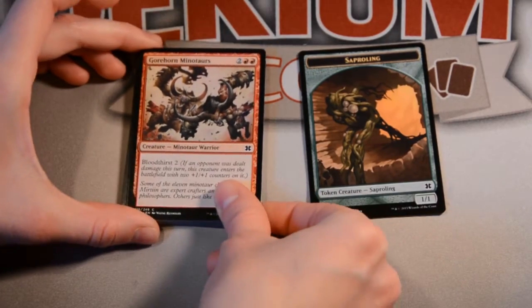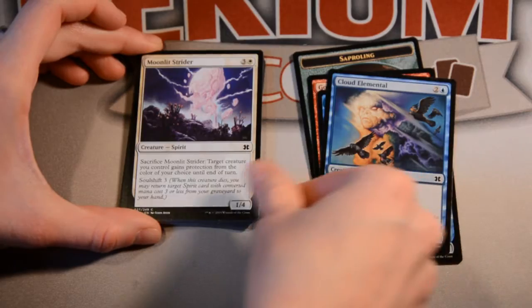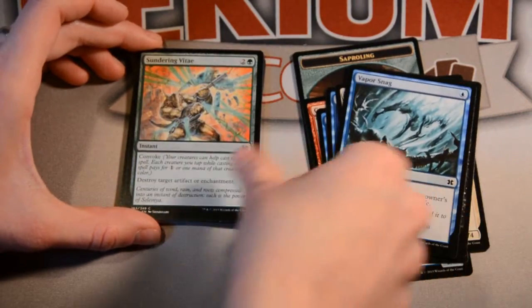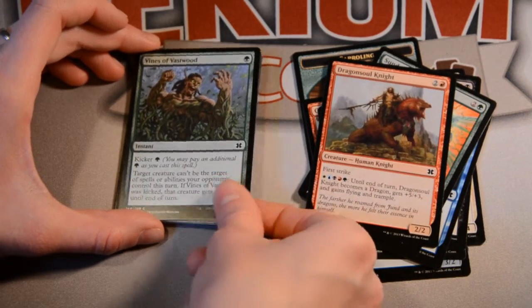Saproling Token, Gorehorn Minotaurs, Somber Hoverguard, Cloud Elemental, Moonlit Strider, Instill Infection, Vaporsnag, Sundering Veidt, Dragonsoul Knight, Vines of Ashwood.